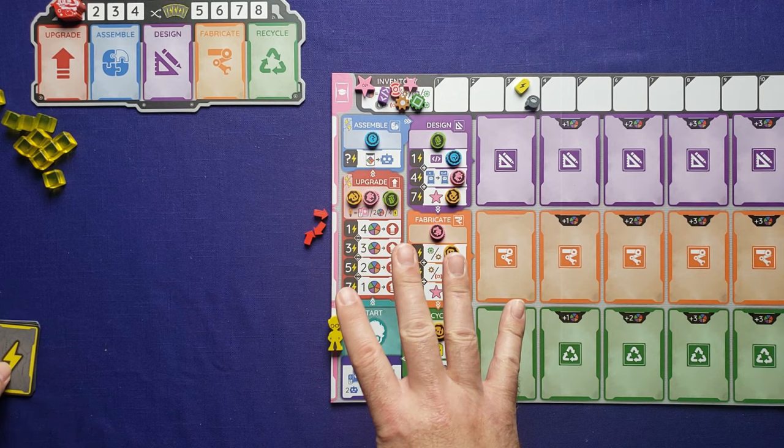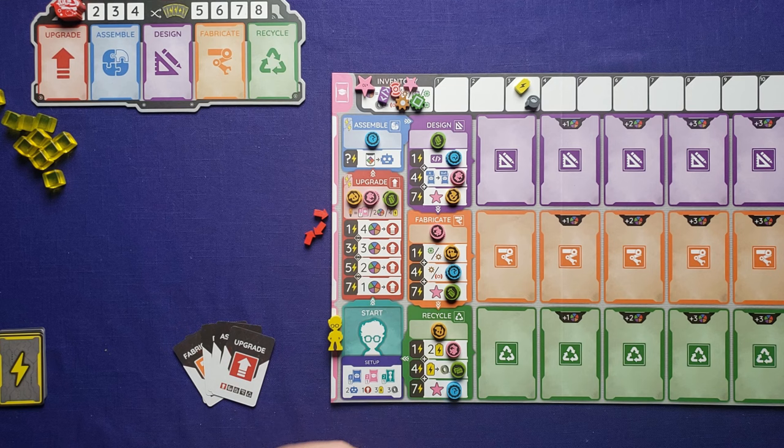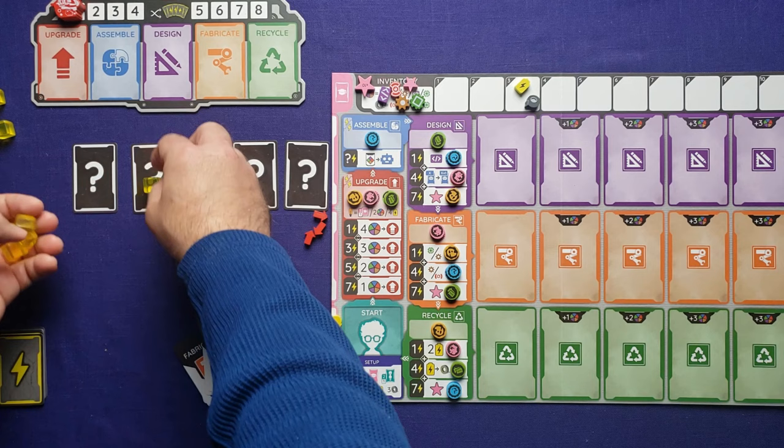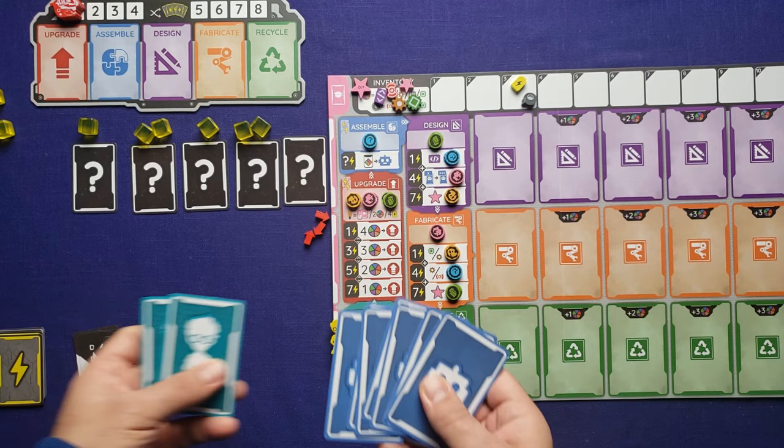Then you're going to give yourself a set of phase cards — one set that shows each of the different actions, set right here. Take another set of phase cards, shuffle these up, and line them up here for the AI. The AI is going to activate some turns. Then take six of the power cubes and place one, then two, then one, and two. The last part of setup is you draw eight cards from the robot deck, then two inventor cards, and then two class cards.